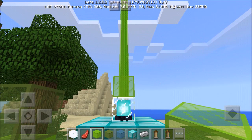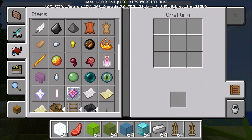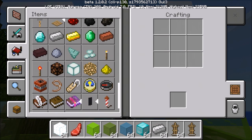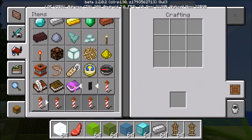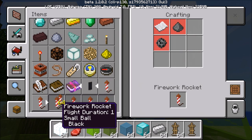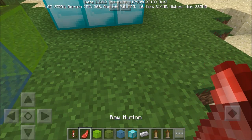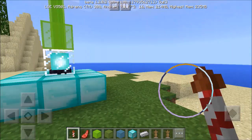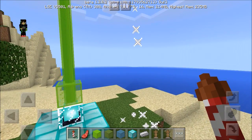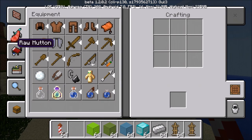Let's also check out fireworks - these are the first time fireworks have been added to Minecraft PE. And let's grab the elytra wings and test out flying.